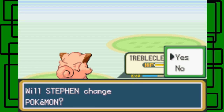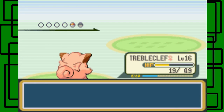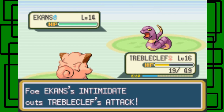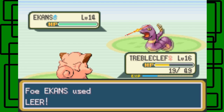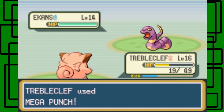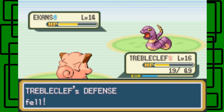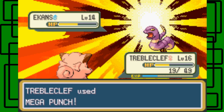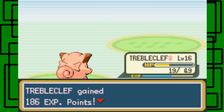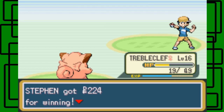Youngster is about to use Ekans. I'll stay in - I'm feeling like Treecko can finish the job. It's going to use Intimidate, cutting its attack - dang it. Use Mega Punch then. It's going to use Leer to lower Treecko's defense by one. Mega Punch hits, does about half. It lowers Treecko's defense again - now lowered by two. But there goes that. Getting nice. Defeated Youngster. Oh stomped flat - ow. Thanks for the $2.24, man.